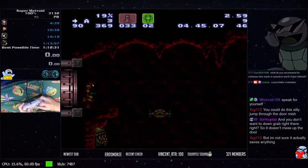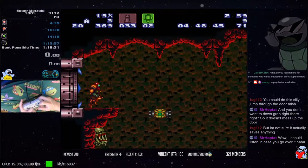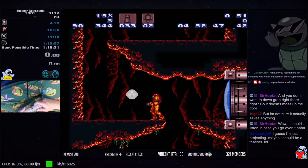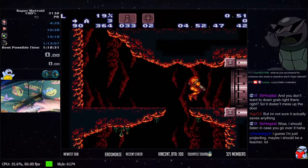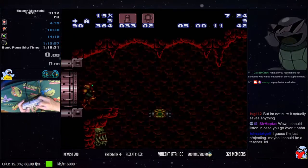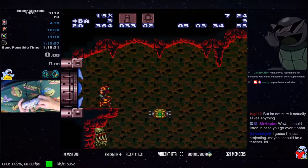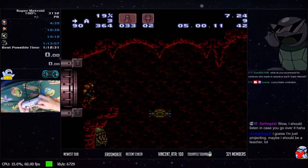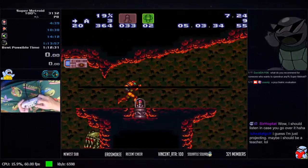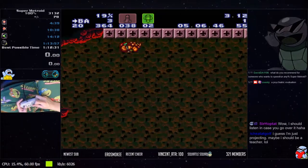Jump across this first platform — you don't actually need to land on it. After you super this door, deselect supers and then run through, jump and shoot. That spazer shot will hit the gate and open it automatically — unless it's super low, which I've had happen once in a run. Do some jumps across the platforms and then do a jump across the gap into a wall jump.